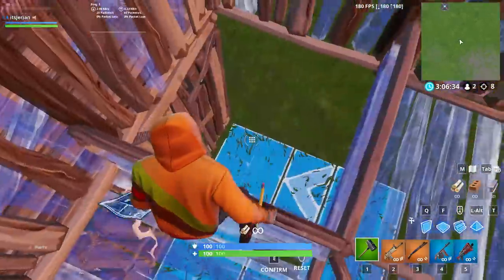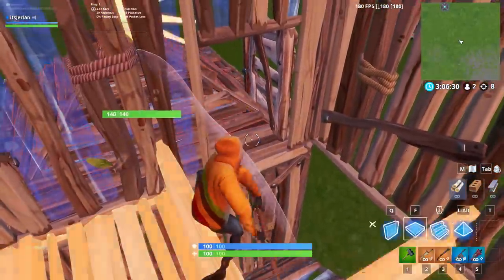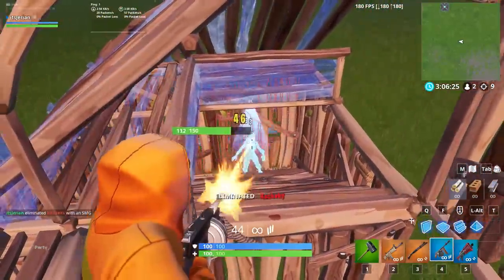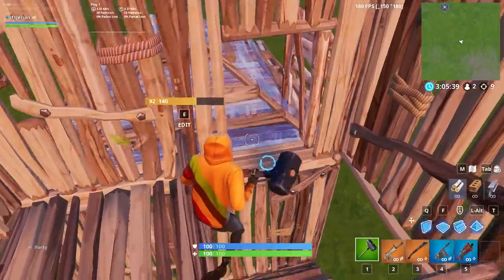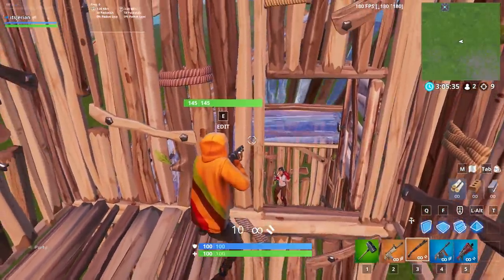Speedy also found that if you edit the nearest tile on the floor by the door, you can crouch on top of the elevated piece of the floor edit and then hit the floor piece underneath the cone. So if you replace the cone but want to protect yourself from a potential floor edit, you can just leave the cone down and then replace the floor from underneath. If this isn't overpowered then I don't know what is.